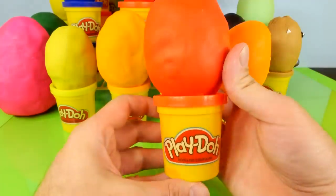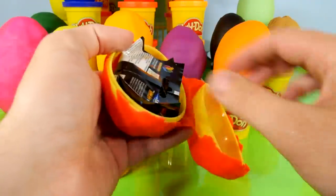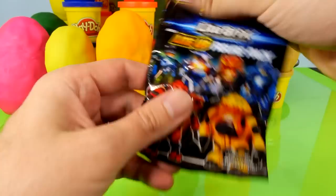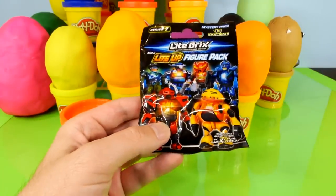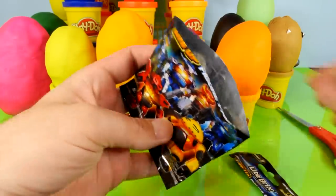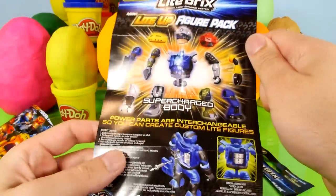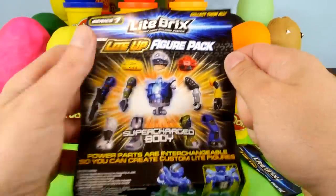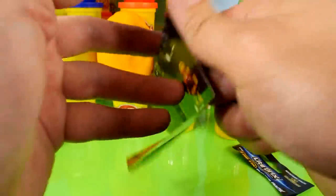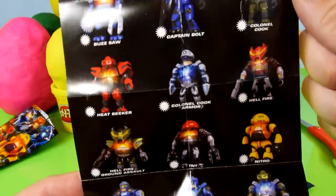I want to see what's inside of this red Play-Doh egg — I guess this is like a reddish orange color. Let's go ahead and open this thing up and see what we get inside of here. Looks like we got a light-up Light Bricks figure pack. Let's go ahead and get this thing opened up. Here's what we got — it's a supercharged body character, looks kind of like a police officer.